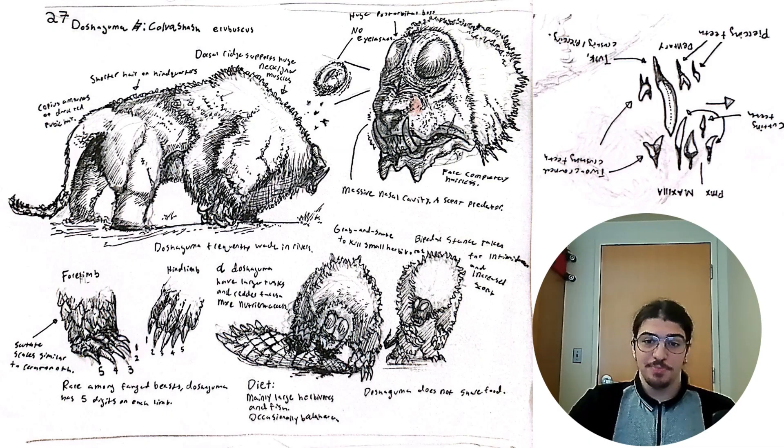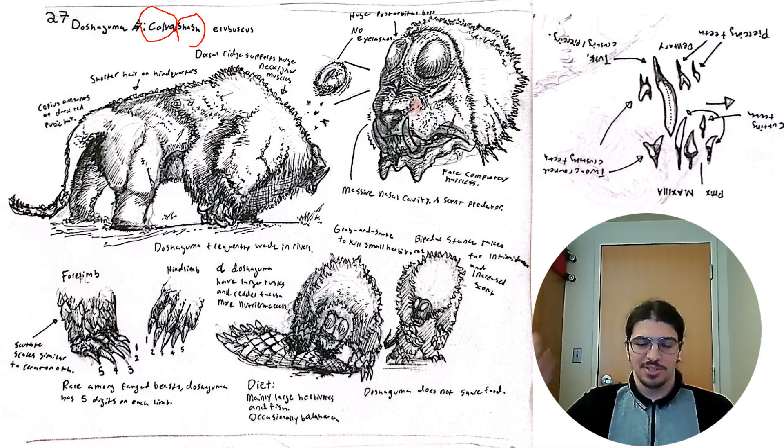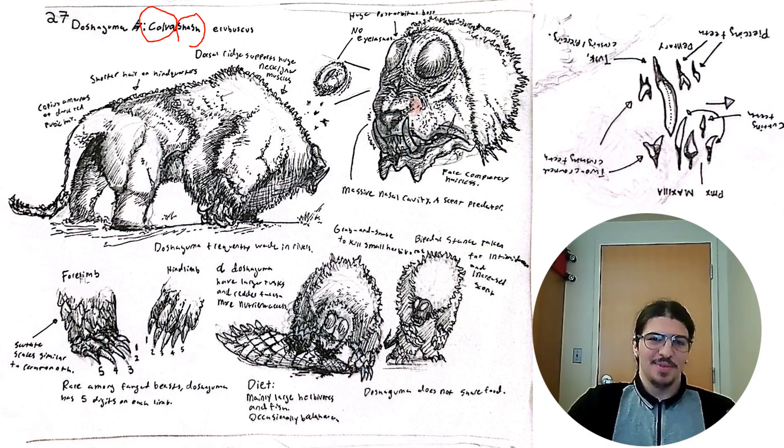That's my overview of Doshaguma. I also want to go over the etymology of its name. Its scientific name is Kalvashush Erebuscus: 'Kalva' is from the Latin word for bald, 'Shush' is the Dene word for bear — because Doshaguma looks like a bear and a lot of elements of Kunafin culture seem inspired by Diné culture — and 'Erebuscus' is Latin for blushing, because its face blushes red.